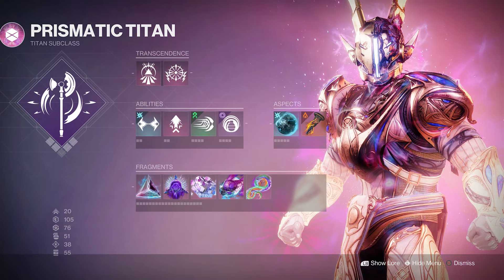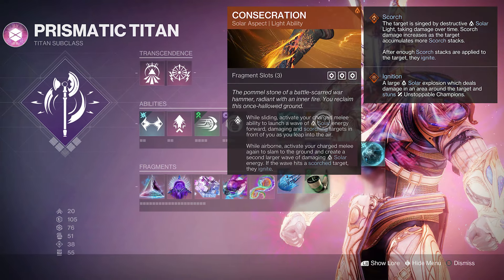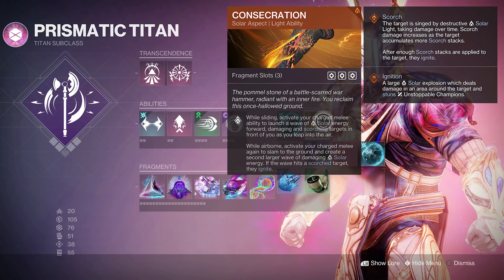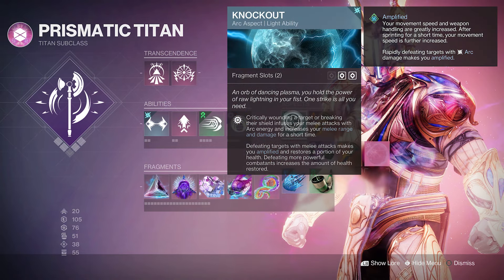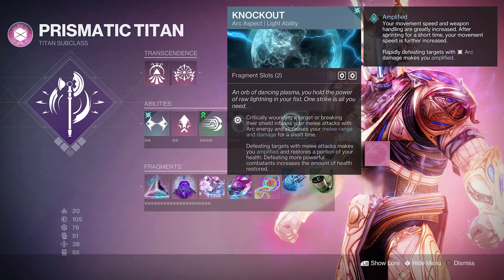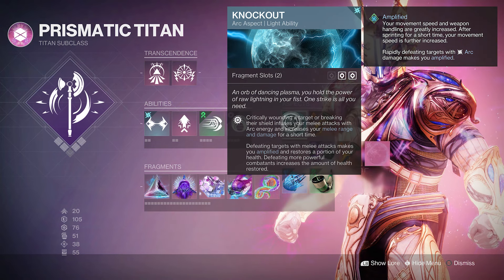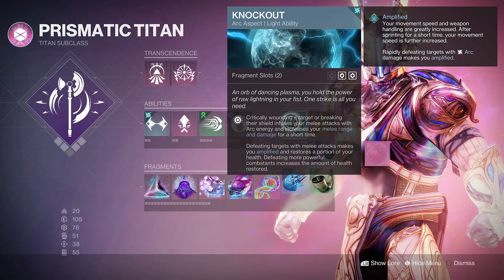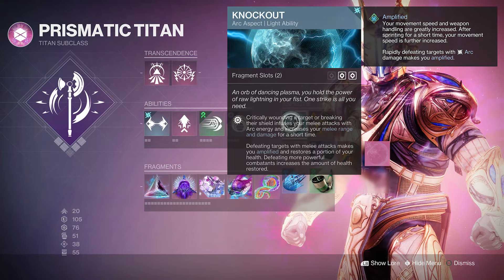For aspects, we have some pretty standard Titan stuff: Consecration, which you've probably heard is great, and we're keeping it with this build. We also have Knockout, which pairs up really well with Consecration — it increases melee damage and gives us some health back whenever we get melee kills. We don't care too much about the health return since we'll have Devour pretty much all the time, but the extra damage is great with Consecration.